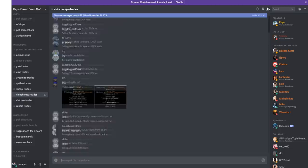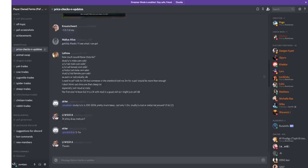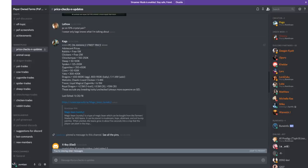There is also a discussion section for the player-owned farms where they will answer your questions with expert opinions. Each subsection also has an animal type, which helps you find out which animal you need. On top of everything, there is a price check section as well — it just makes life so much easier.